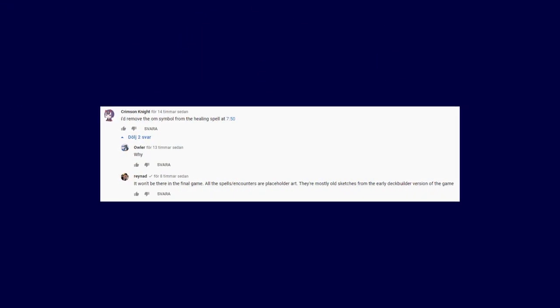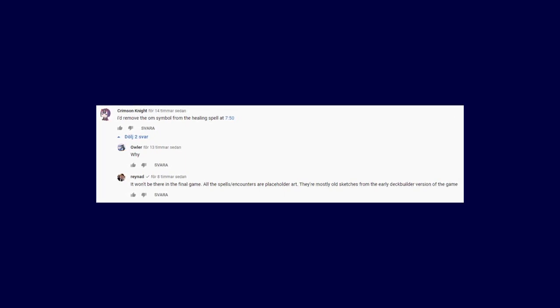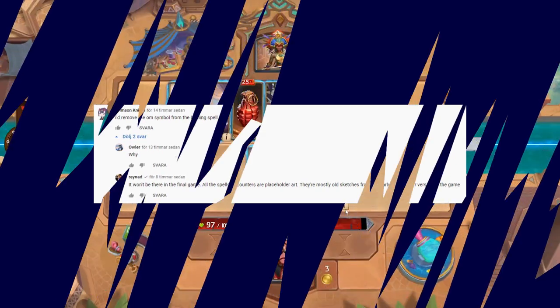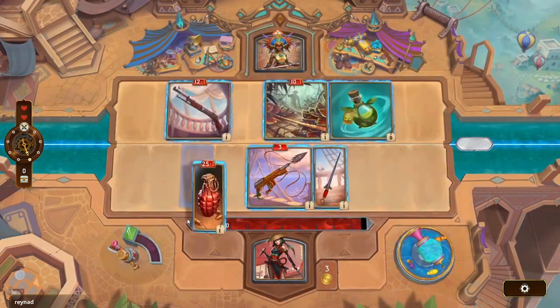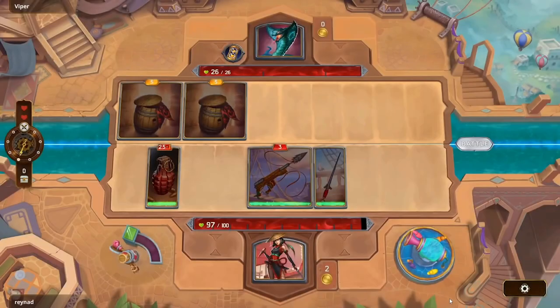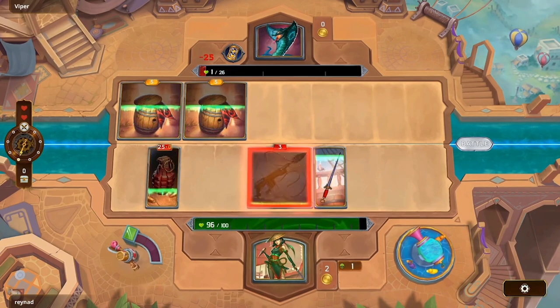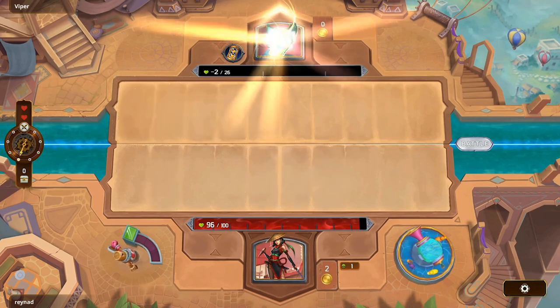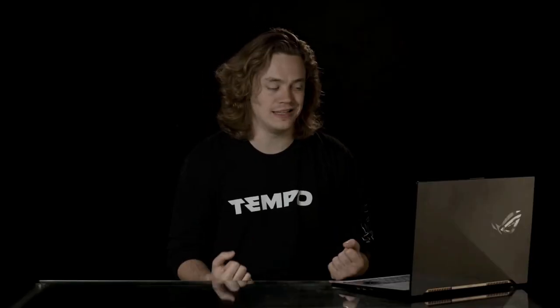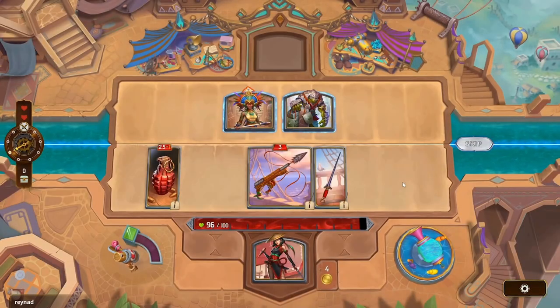Crimson Knight suggests removing the Ohm symbol from a healing spell shown at 7:50 — an instant-use item that gives regeneration. Reinhard notes that almost all of the consumable spells in the game are largely just using old placeholder art — mostly old sketches from the earlier deck builder version of the game. These are very old sketches and may look nothing like the final product; just assets they had lying around to help differentiate cards while testing.